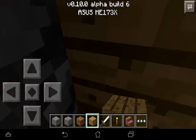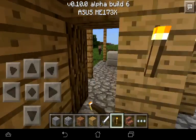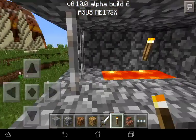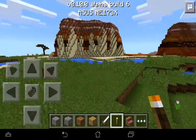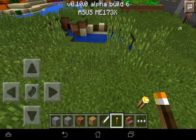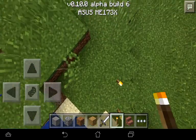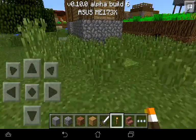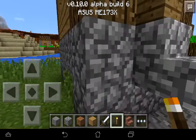I'll just light this up. This is pretty much the seed — it includes the mesa biome, and the seed name is 'glitches.' You just type in 'glitches' and you'll spawn there.